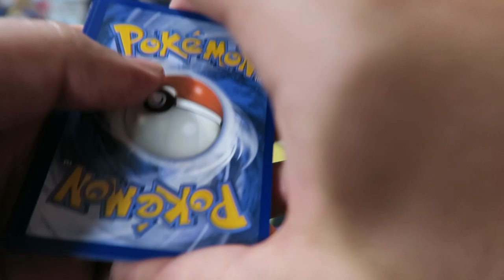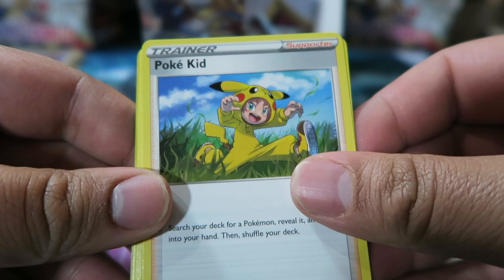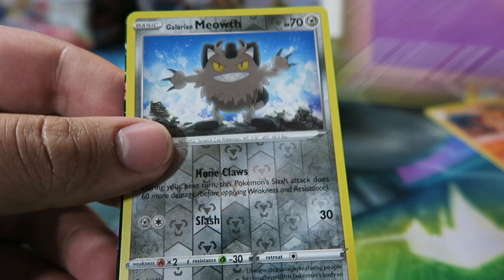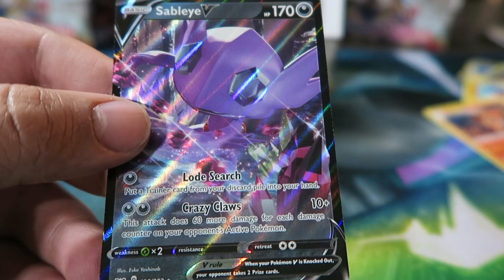Pack: Pokekid, Energy Search, Team Yell Grunt, Krabby, Cufant, Metal Energy, Ball Toy, Salandit, Ponyta, Galarian Meowth — looking kind of scary — and then Sableye V.